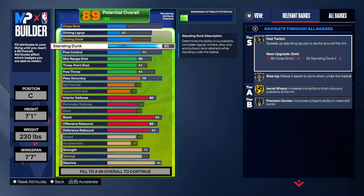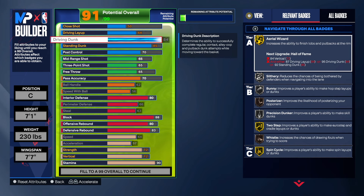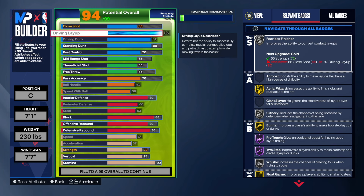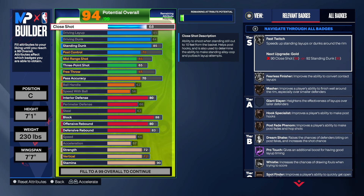85 on the standing dunk — that's gonna give you Fast Switch, Rise Up, and Precision Dunk, great badges especially if you know how to use the pro stick. Driving dunk I maxed out to 84. And 85 on the layup. You're seven-one, 230, seven-seven wingspan, with an 84 driving dunk and 85 layup — are you insane?